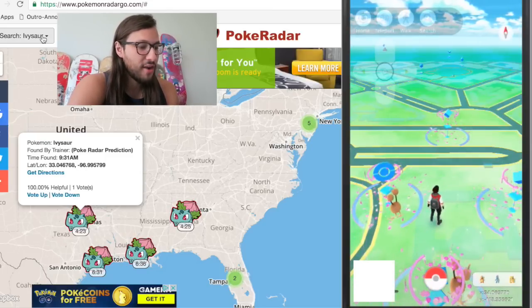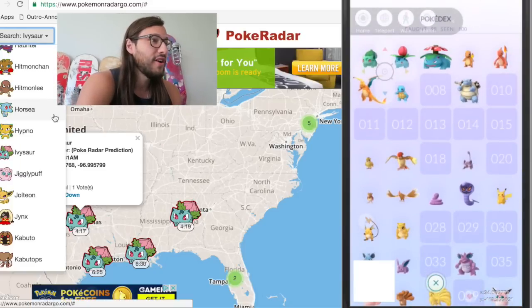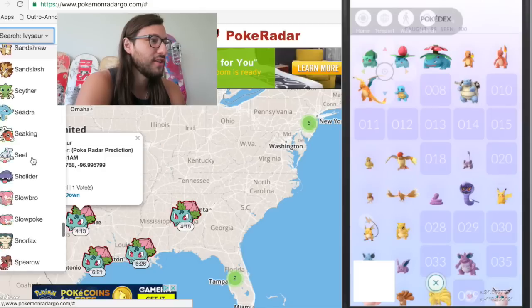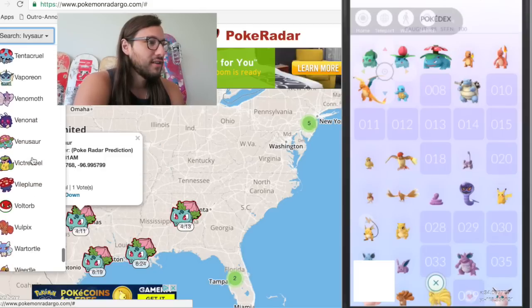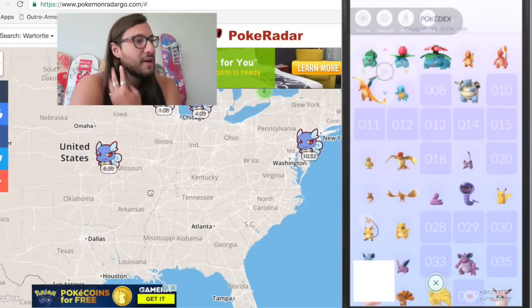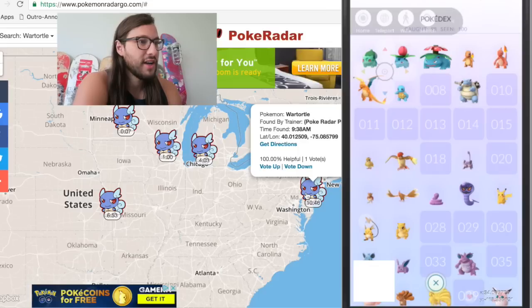So I was searching for Ivysaur, but I already caught one of those. In my Pokédex we need a Wartortle — we don't have one. So we go over to the search bar and scroll to what you need. Wartortle — boom. And on this map you can zoom out pretty far; it's worldwide. That one's anonymous, so I'm going to ignore it. Here's a Poké Radar Prediction — let's teleport there.